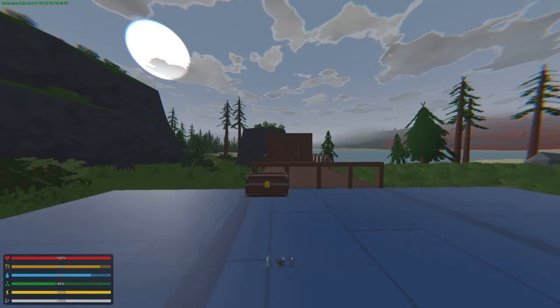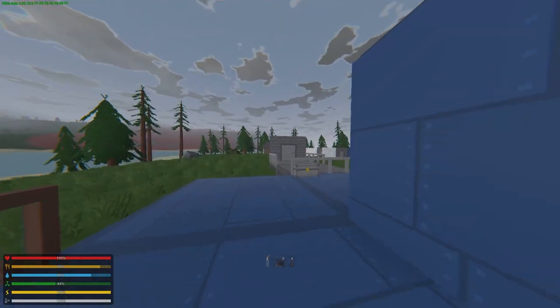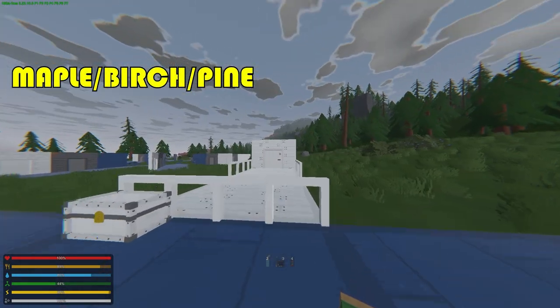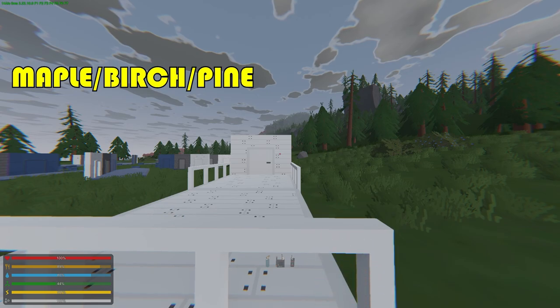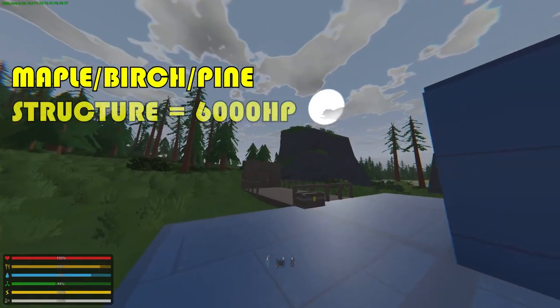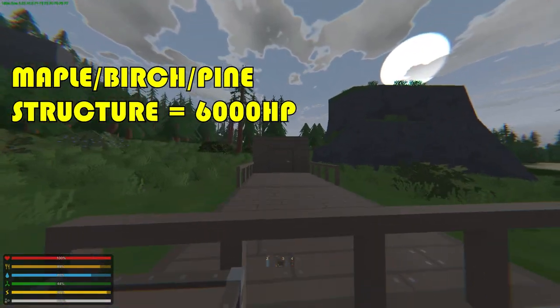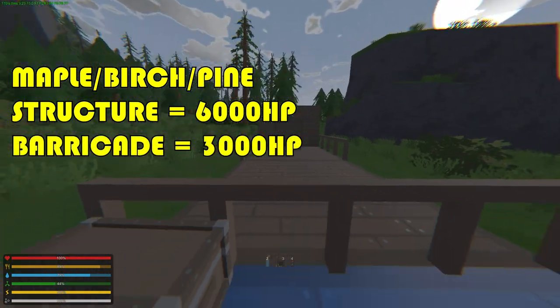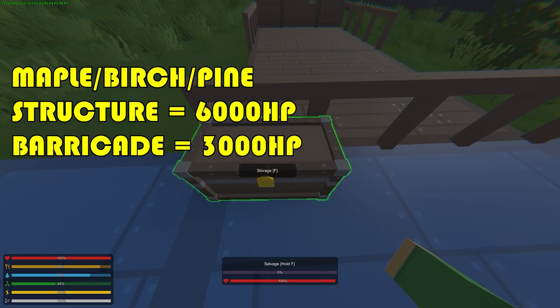For structure health, all the wooden types have exactly the same health as each other. A wooden doorway, for example, would be 6000 HP — same for the other wooden structures. The door, hatch, or whatever they have 3000 health, and the chests have 100 health.